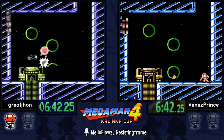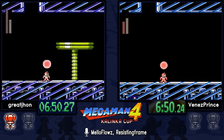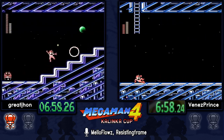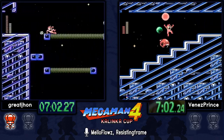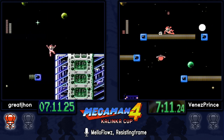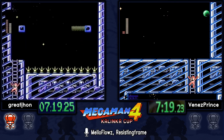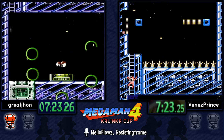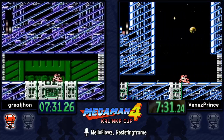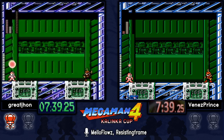Venez missing the charge shot again — that's very bad. Great John going for the d-boost, which is the faster strat. If you do all the fast strats in this stage you reach Ring Man with exact ammo and only two HP left. Venez might not have enough ammo — he's one shot shy if he does all his charged shots above his head properly, so he'll probably just go to his buster strats since he knows them so well.